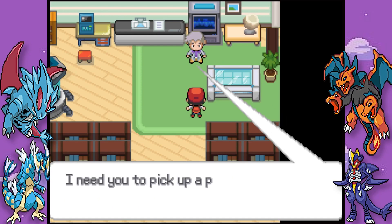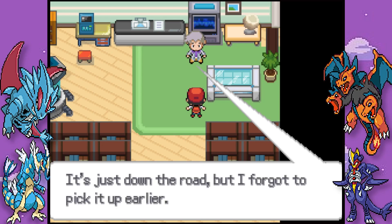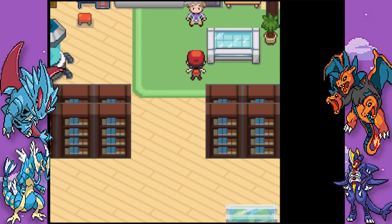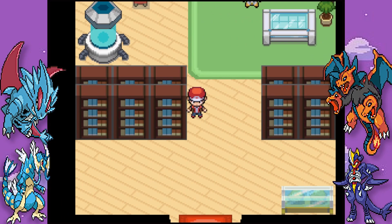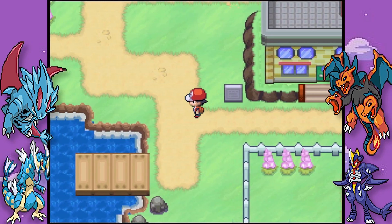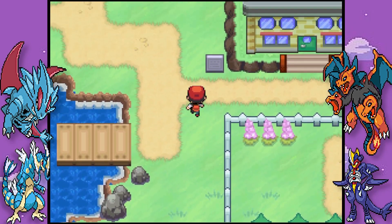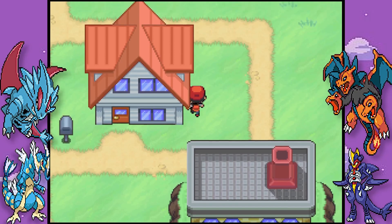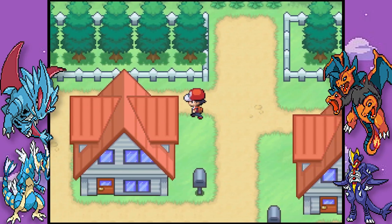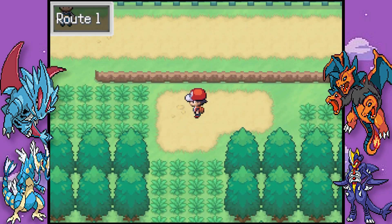Before we leave, Professor Oak asks us to do him a favour - pick up a parcel from Viridian City's Pokemon mart. It's just down the road but he forgot to pick it up earlier. What was he doing? Wasn't he just in Viridian City? People at old Oak's age. Yeah, Kanto looks nice - nice bright artwork. Let's head along Route 1.